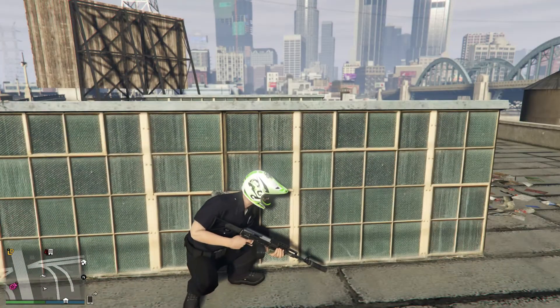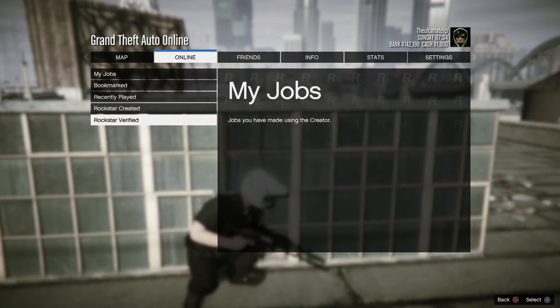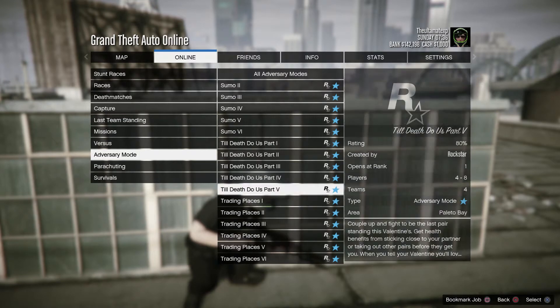Once you do that, you want to go ahead and pause the game, go to online, jobs, play job, Rockstar created, adversary mode, and you want to choose Power Play number two.